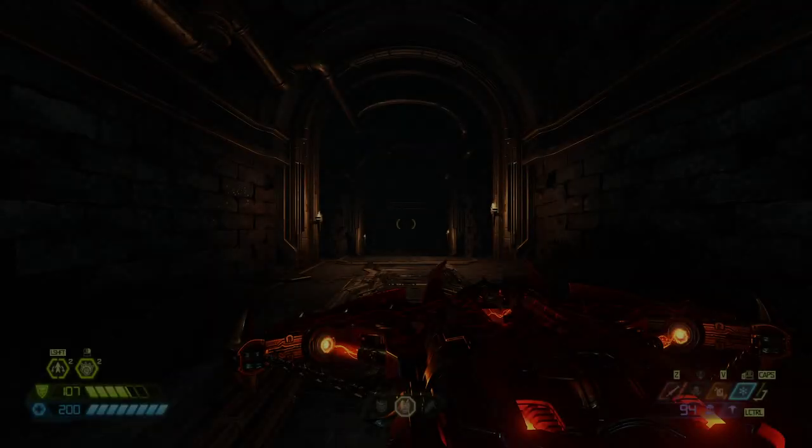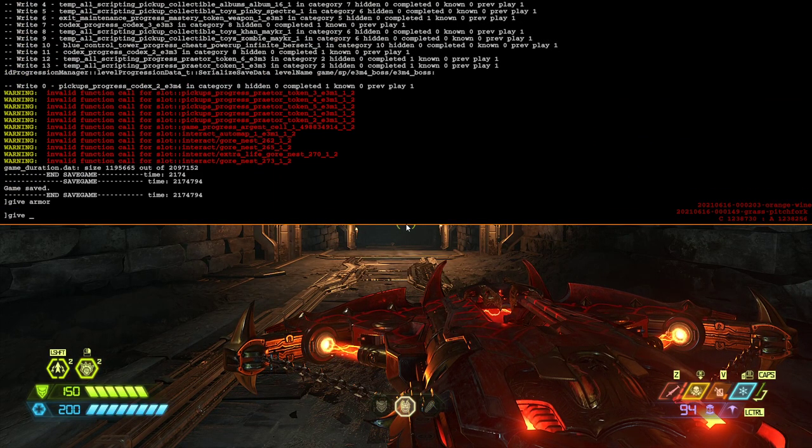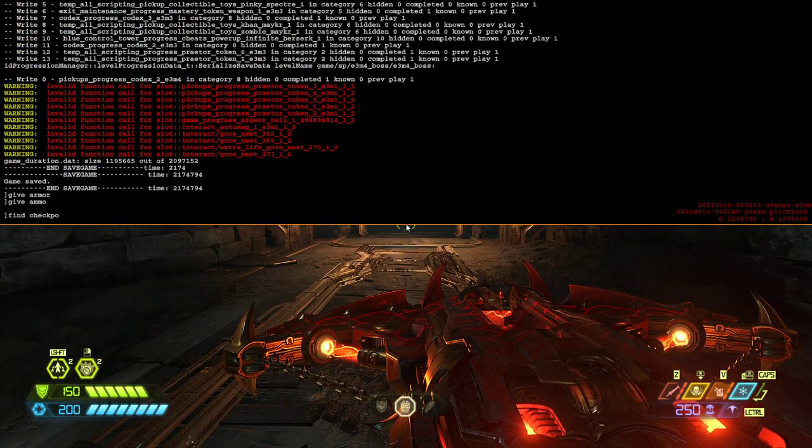This is a really tough one to do, so check it out — I'll give you a quick demonstration. If you want to top yourself off, you can type 'give armor', 'give ammo', whatever — just for practice purposes. You can practice any arena you want to.